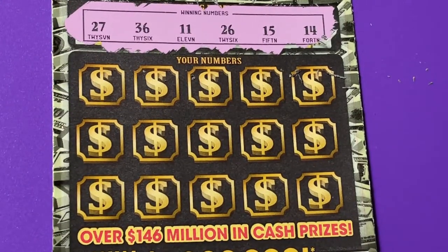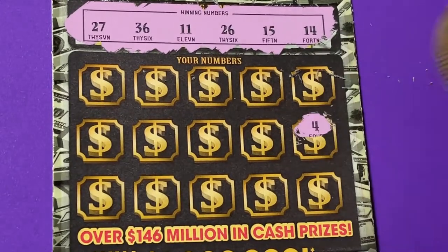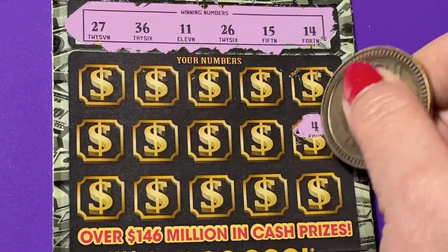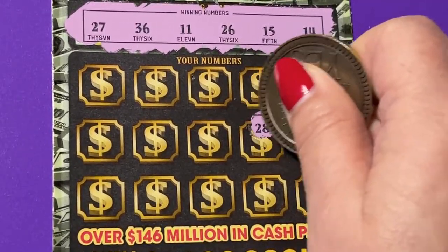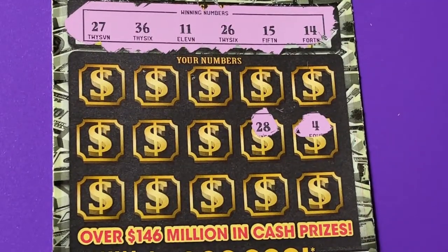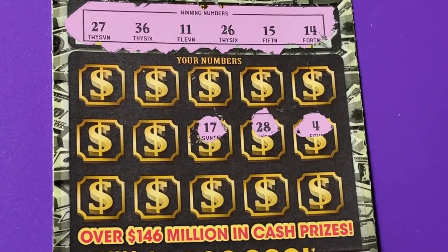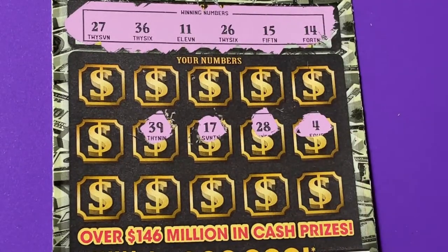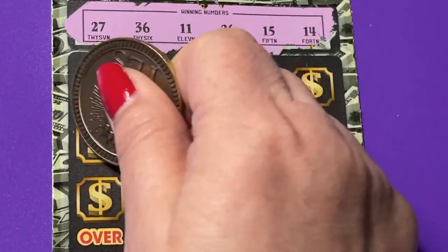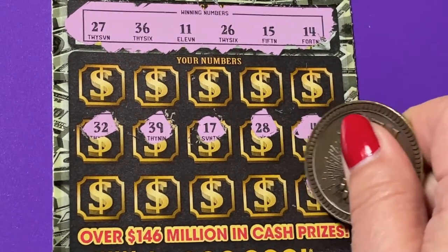Those are our winning numbers. I'm going to start in the middle row. We have 14 — not four — it makes your heart skip a beat when you see part of a number and then realize it's not the right one. Let's go to the bottom row.